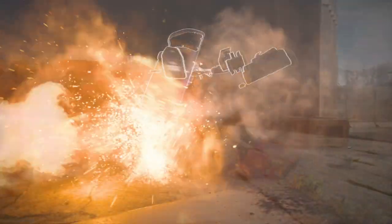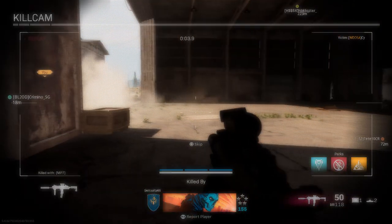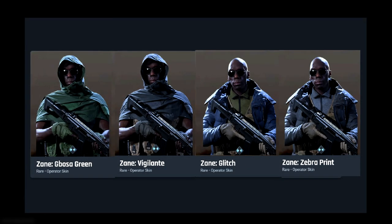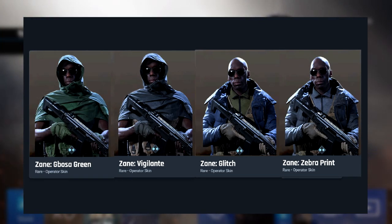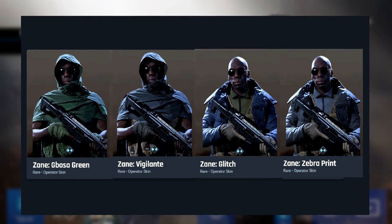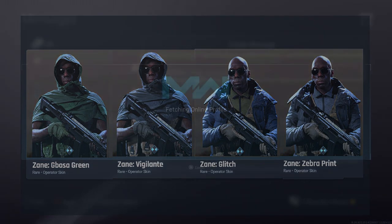Last but not least, Zane has four unreleased skins based off of Monsoon Season and Pepperdome from Season 1 — named Bolsa Green, Vigilante, Glitch, and Zebra Print. The Bolsa Green and Vigilante are darker variants of Monsoon Season's tan scheme, making them more advantageous when not playing in a desert environment. The darker variants of Glitch and Zebra don't really contribute much to the environment. Zebra Print actually has white trousers with zebra stripes on them, so if you wanted to be like that pink Iskra skin from last season, that's all you.